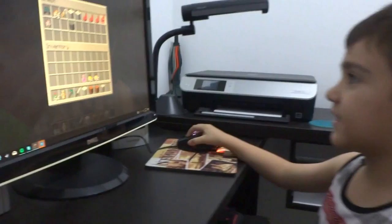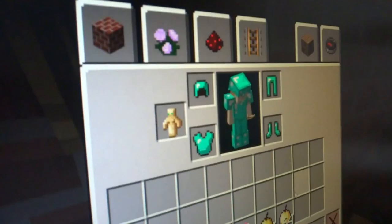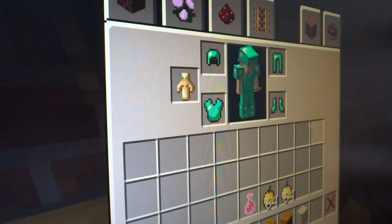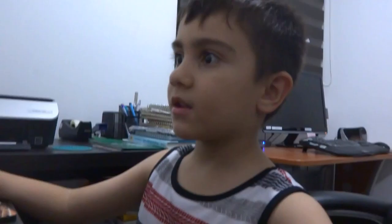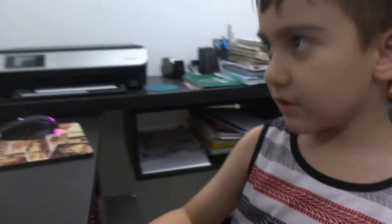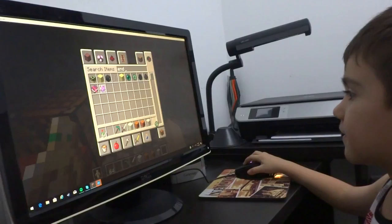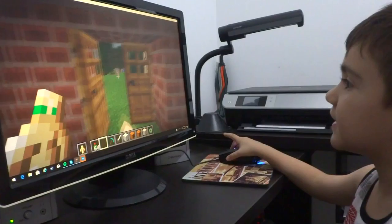Right now I'm just organizing. I have my armor on - the blue or turquoise color is diamond armor. What else... I actually need eyes of ender, but I do have those around here somewhere. There we go. As you can see, I am in creative mode.